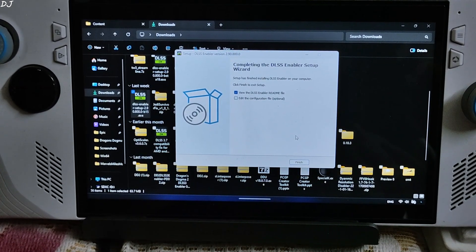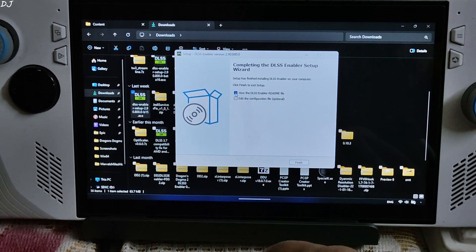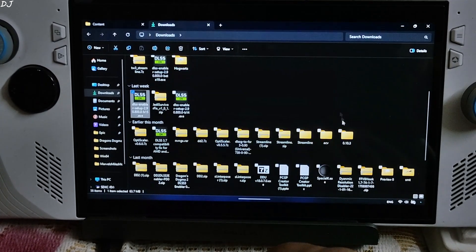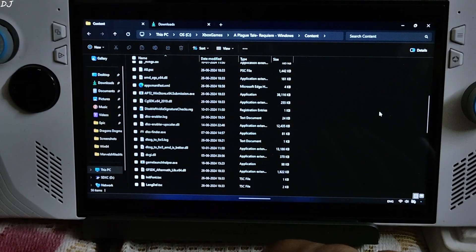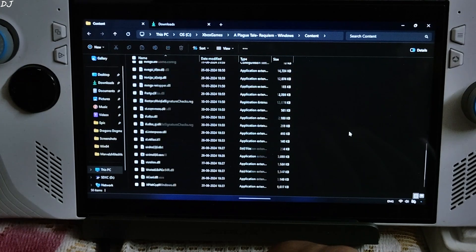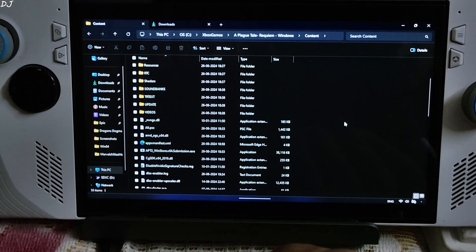Due to this error, the game's HUD elements will flicker. But the good thing is, in this game the HUD elements are not displayed for the most part. If you disable the subtitles, flickering should not be an issue. Uncheck this box and click Finish. Go back to the game's directory where you installed DLSS Enabler — you will see many new files here. We are ready to run the game.